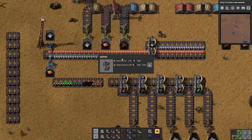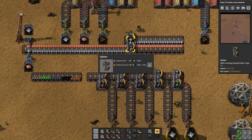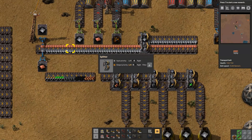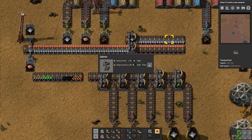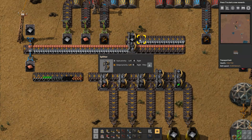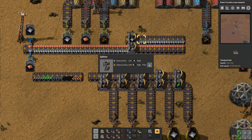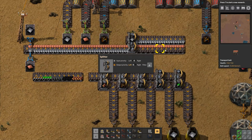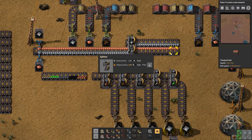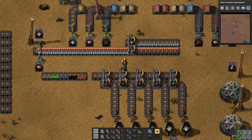Next thing I need to show off is the splitters. Splitters have for a long time now had an input and output priority along with a filter option. As you can see, I have filtered all the iron plate to the left-hand side — copper is allowed to pass straight through, but all the iron and only the iron will go to the left-hand side of the splitter. It will not let any iron on the right-hand side. It makes a really big difference if you've got contaminated outposts.